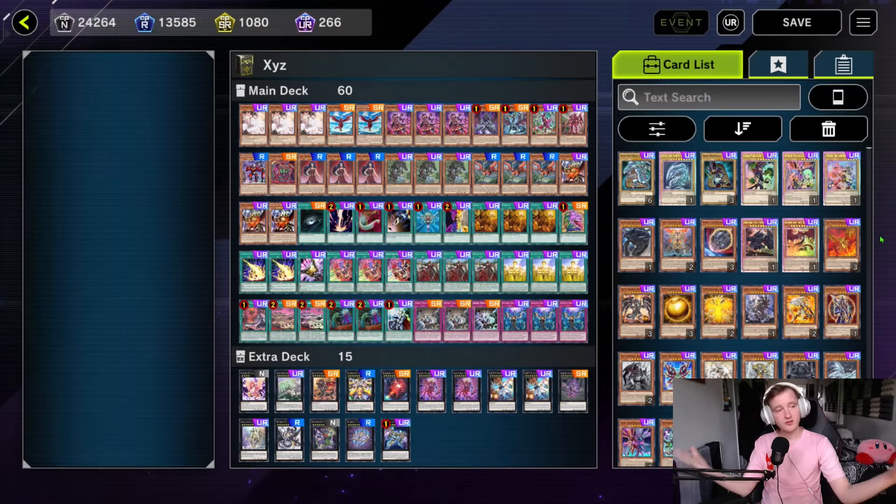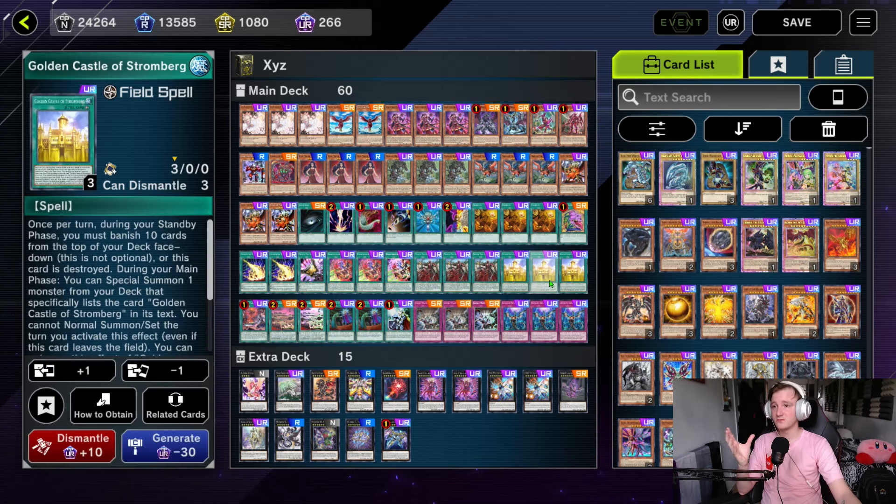A quick overview: whilst this deck isn't helping XYZ get all the way to the top, I think it was a really fun list and a cool event. I love that they didn't include Links because they knew Links would probably just win with access to things like Access Code. Overall a really fun event — quite a grind, but a good list. The weaknesses are Nibiru: I tried to play Cash Tira, and because there's no Maxx C in this event everyone was running Nibiru. I just kept getting Nibired with no follow-up, which is why I splashed the Cash Tira engine into another deck that can follow up after Nibiru.